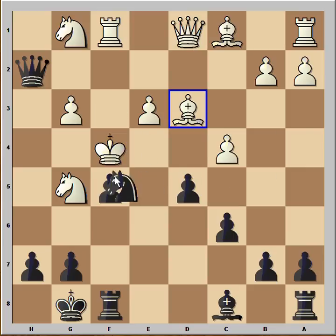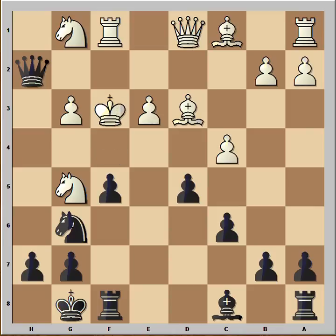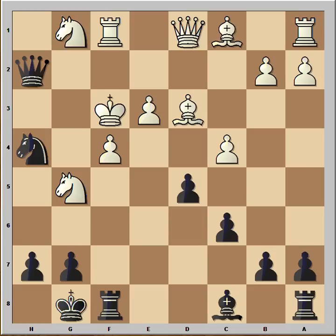King to f4. Knight to g6, check. King to f3. Another very interesting position — how would you continue? Black must continue to attack. He is two pieces down. If he stops, he will lose. F4. White captured with the e-pawn, because if he takes with the g-pawn, then there is checkmate.